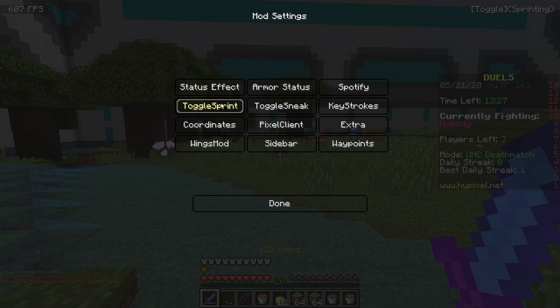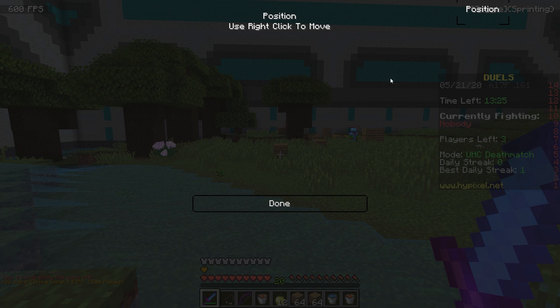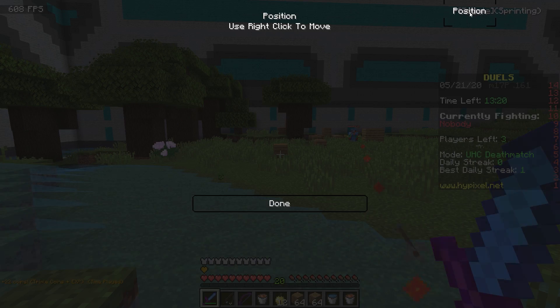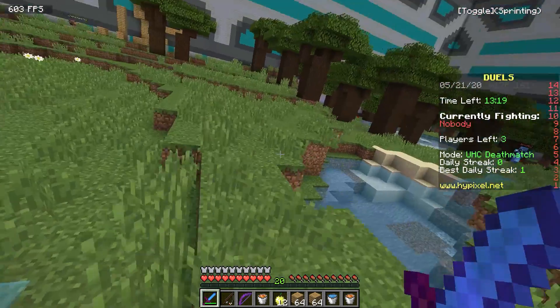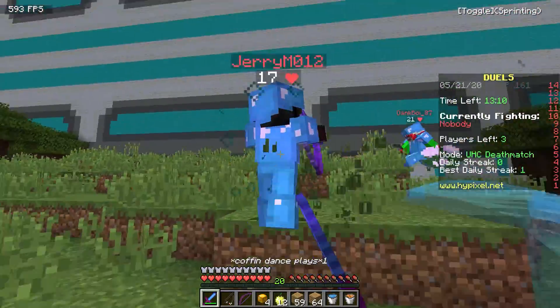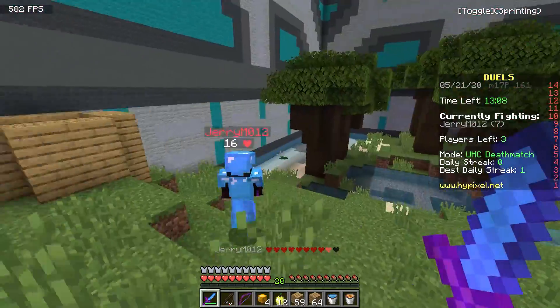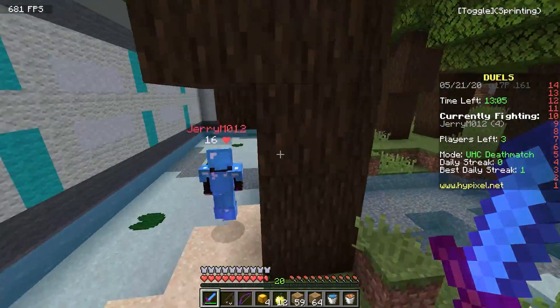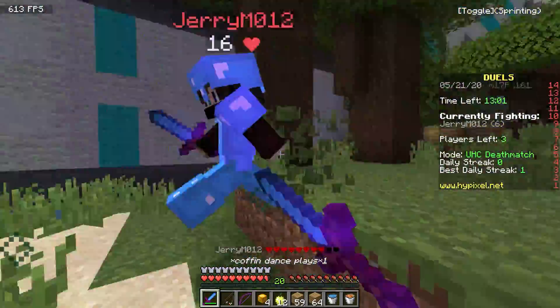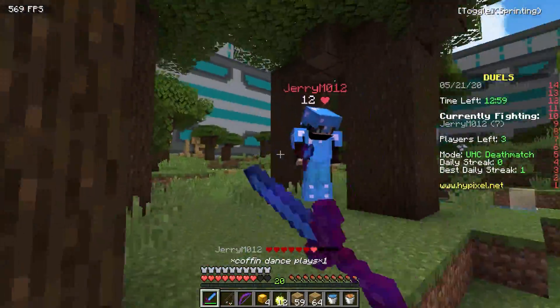Once you click into one thing — we'll look at Toggle Sprint, for example — you can change the position of it. You can use right-click to move it around. I only really have two mods on the screen: FPS and Toggle Sprint, although I do use a few more that are just not displayed. This client is actually great for PvP. I feel like it's just got some hack client built into it, because when I'm PvPing, my reach and my rod and everything is just very smooth, especially when I'm W-tapping on this client.